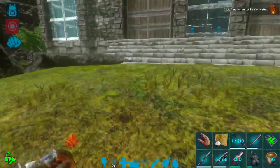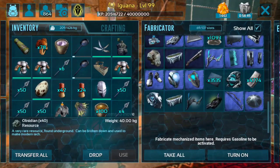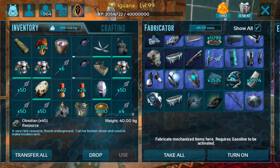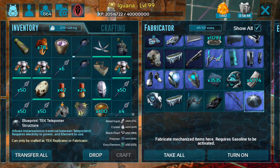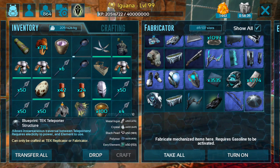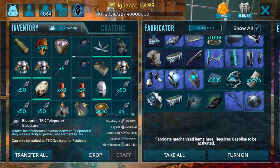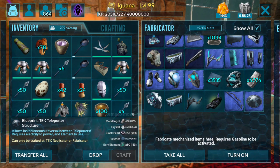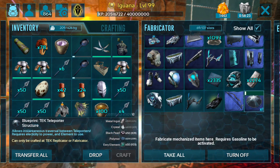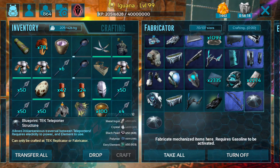I went ahead and gathered up all the mats for this. I did save the game before recording because I'm going to undo this — it costs so much element to make these. It's 50 element every time you craft one, which is a good chunk. That's a lot of dungeon runs for me. Plus 150 black pearls, 1200 polymer, 600 crystal, and 2500 metal ingots. So they're not cheap — they're quite expensive — but they are going to be a very useful item in a lot of contexts.